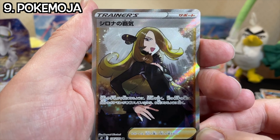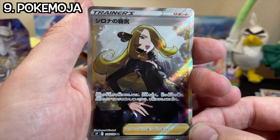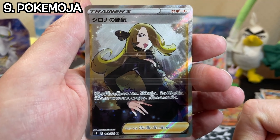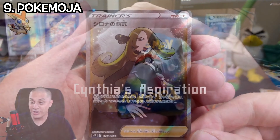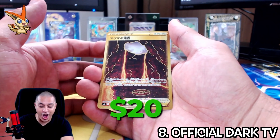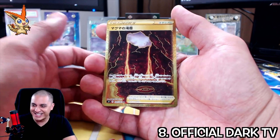Cynthia! Cynthia's aspiration — Cynthia's passion. I'll put the translation of this card up on screen for the English name. But we have Cynthia, secret rare. I wonder what kind of secret rare we're going to pull — we got Buneary. We pulled the Magma Basin gold card! We pulled a gold card baby, let's go!